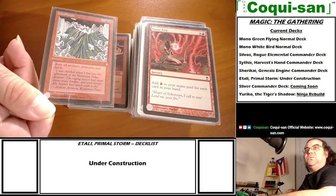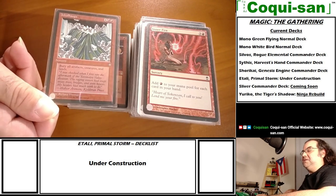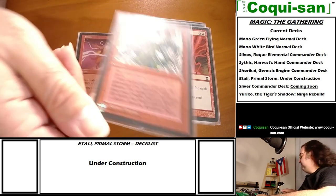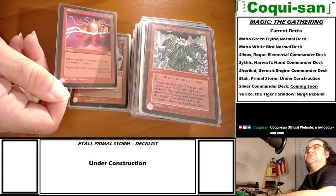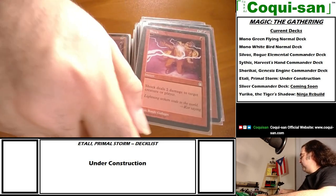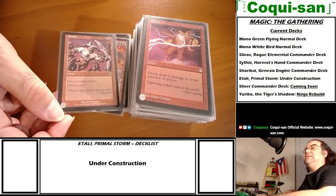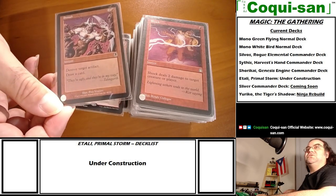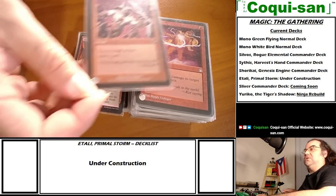Jokulhaups - the wrath of god combined with Shatterstorm and Armageddon, I always loved this card. Shock - just two damage, straightforward, great for early game or to pick off a key creature. Smash - destroy target artifact, draw a card. Pretty great because you destroy a card and get a card at the same time.